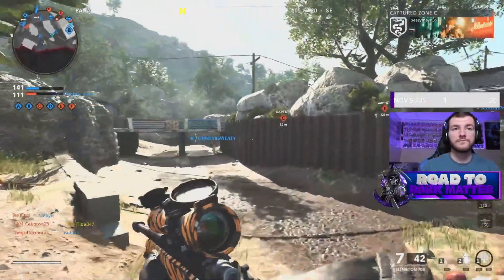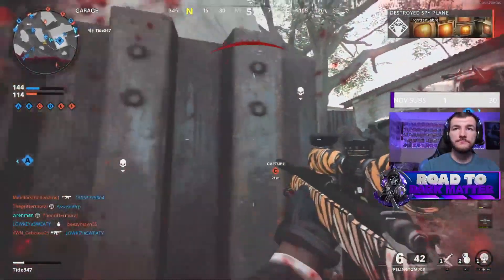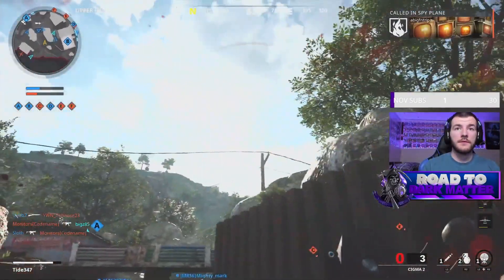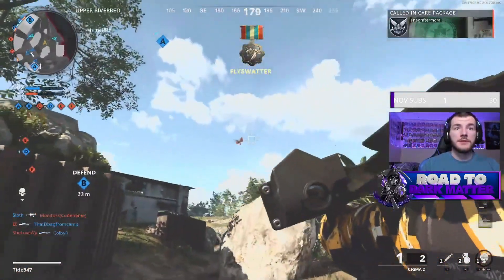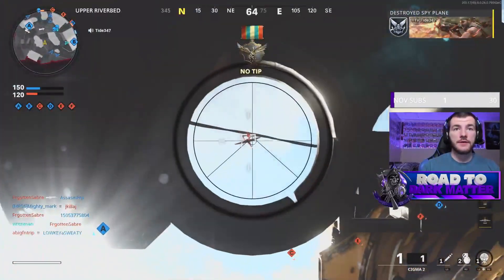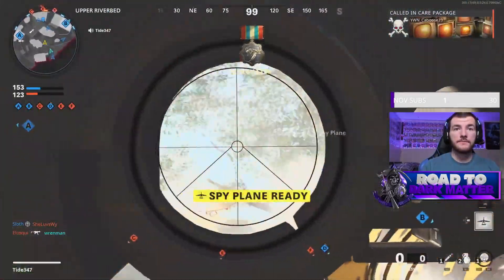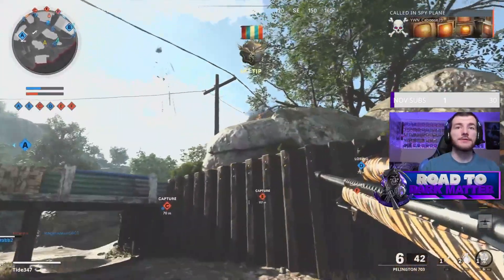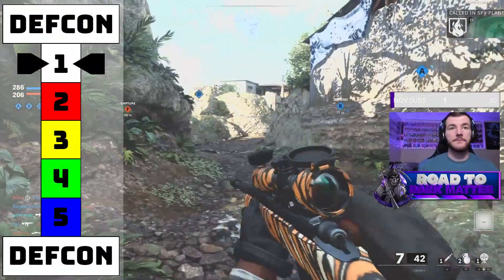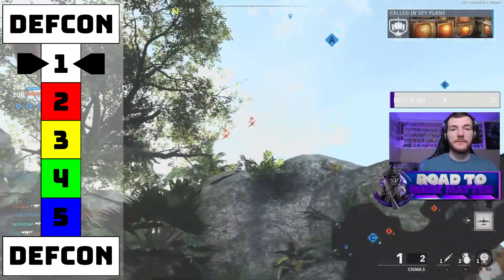Welcome at long last to Call of Duty Black Ops Cold War content on the channel. My name is Tide, and today I have a brand new series to introduce to you: Black Ops Cold War Gold Camo Guides, where I'll be using the best moments from my daily Road to Dark Matter Twitch live streams, as well as commentary, frequently asked questions, creative class builds and tips to help you unlock the hardest camouflage patterns in the game. Today we're starting with a doozy — a DEFCON 1 — the Sigma 2 Rocket Launcher.